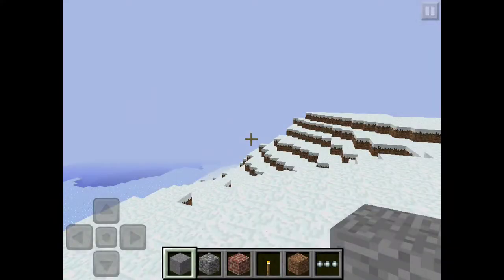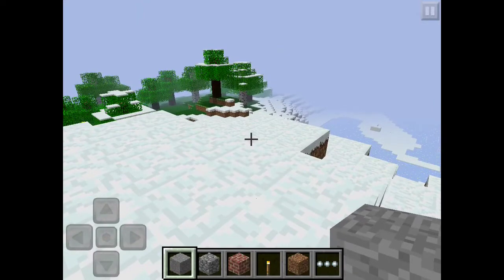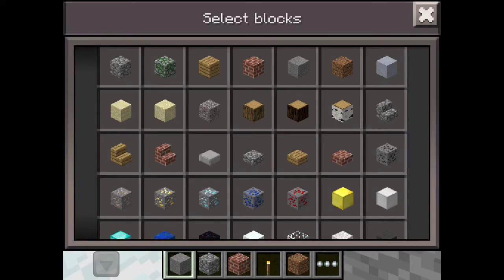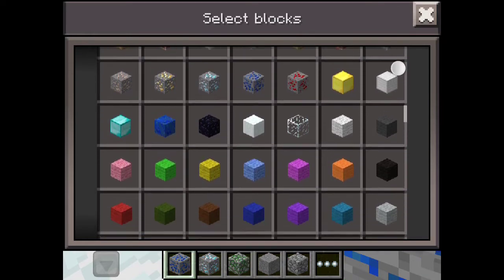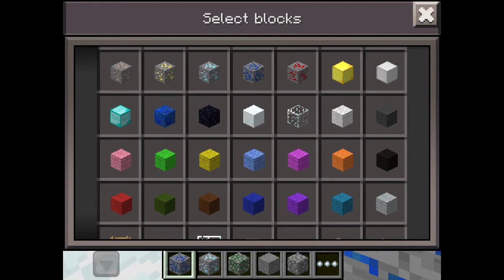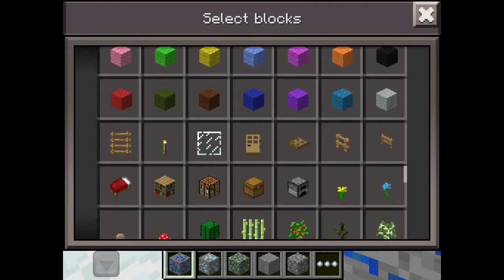Welcome back! We're back in Minecraft in the new update 4.0. Let's have a look at what's in this new update. Starting at the top, we've got mossy cobblestone now, which is awesome. We've got stairs now — I think we had them before maybe in creative, not sure. More wool has been added as well, which is great.